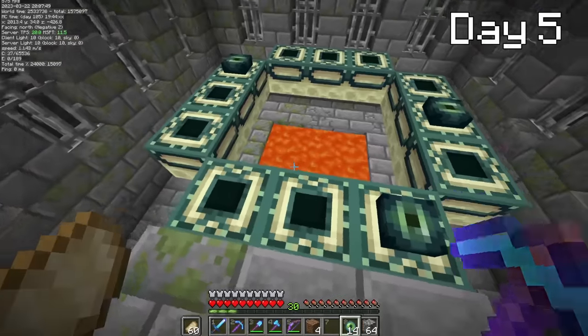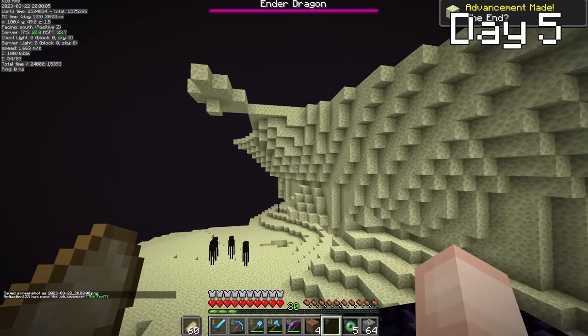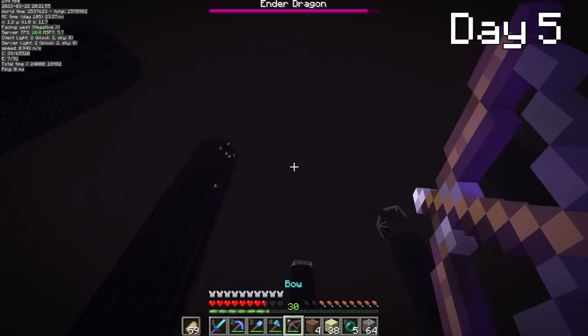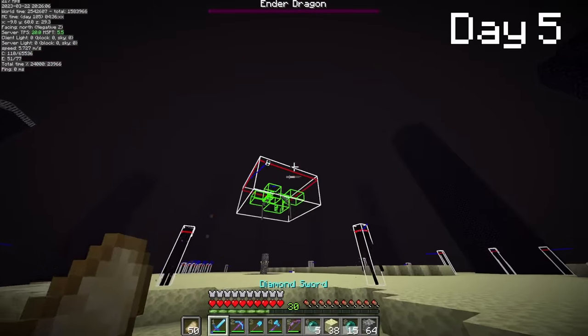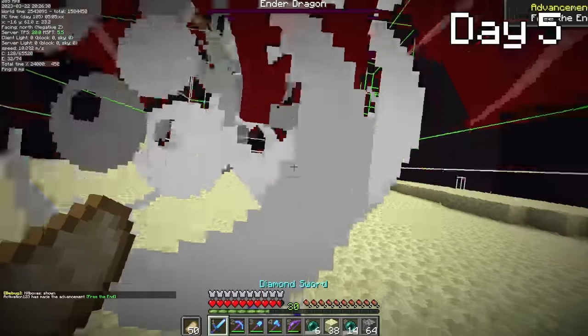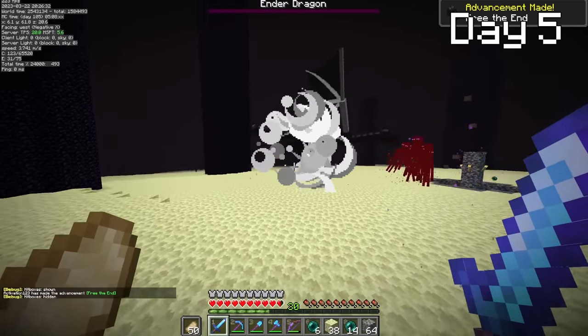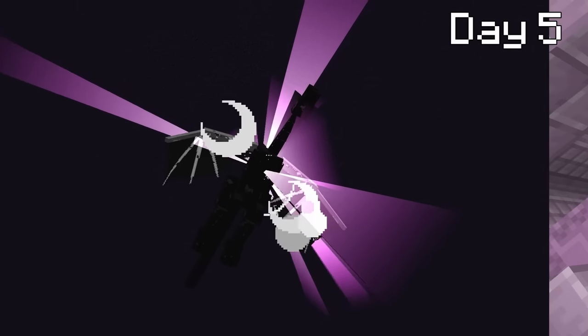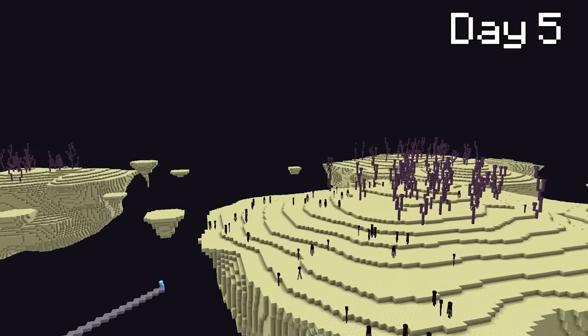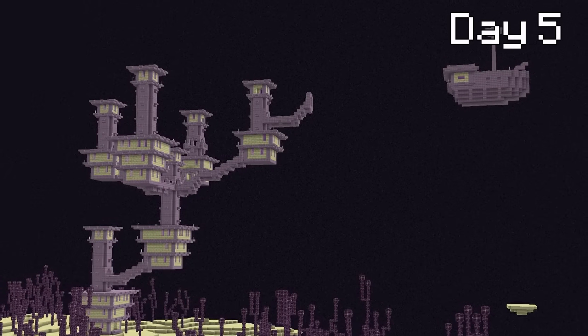The ender dragon came out of the ground, and so we begin the process of murdering it. I parried him and killed him. The dragon was slain, but that does not matter — it's time to find some shulker shells. After venturing around the end for nearly an hour, I found my first end city.